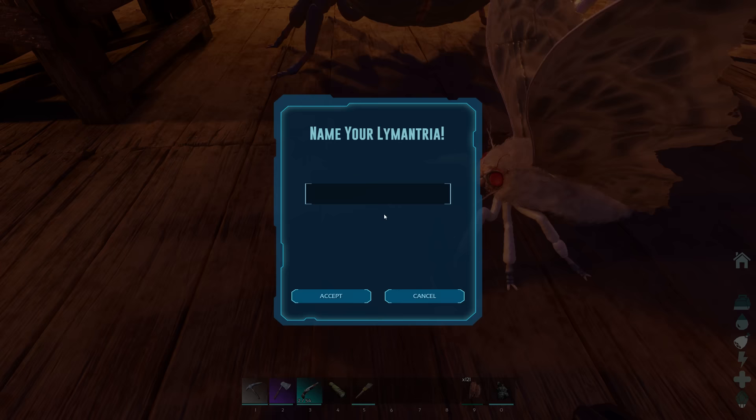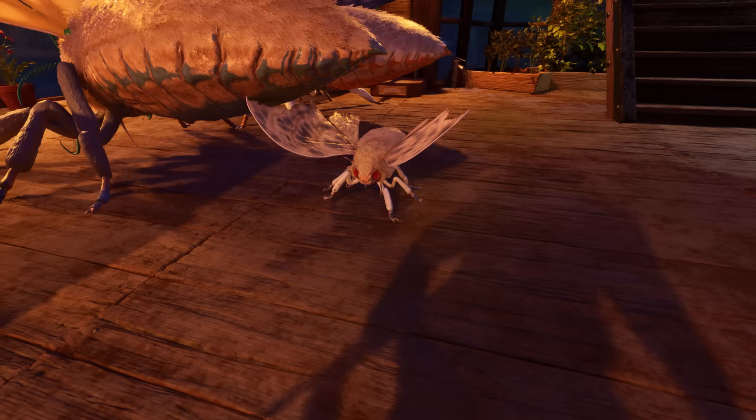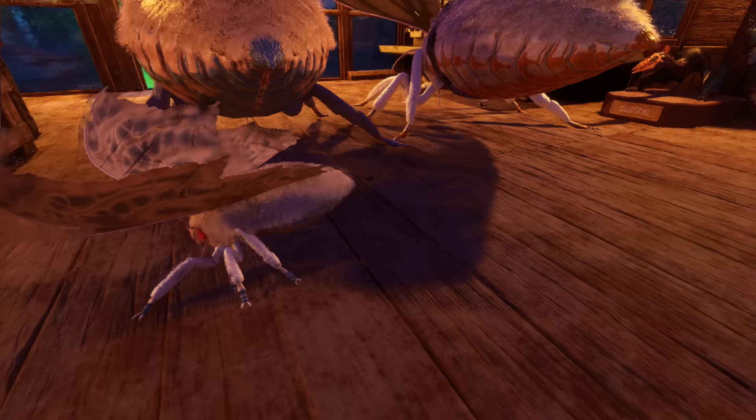We got another one — holy crap, dude. They are definitely coming out a lot faster than our moths. We got a female, we got the good health, we got the good stamina, we got the bad weight. Look, we can deal with this one, okay? That one is not bad at all. And Junior has the right colors — we got the blue under there too. That's it right there. Let's get rid of you.